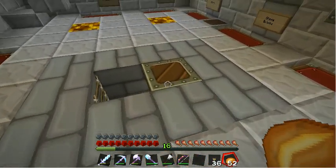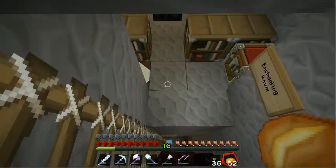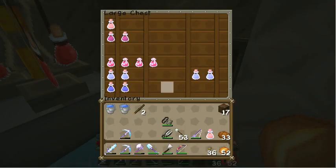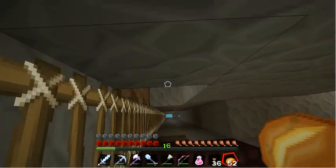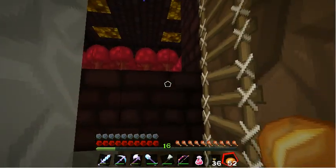A bit of food before we go exploring. Heading down the stairs - the first room we've got is my enchanting room and repair room, and then my brewing station with some of the potions I've made up so far. I'm going to take one of those because we're going to head down towards my skeleton spawner. Next level down we've got my portal across to the nether, and up here we've got my nether farm.